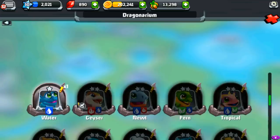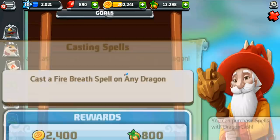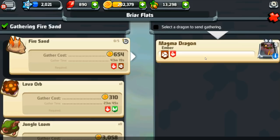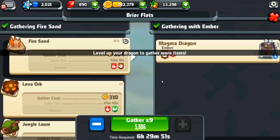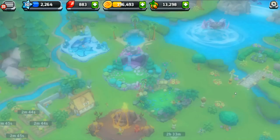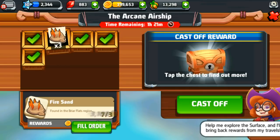We've completed that quest! Now the new goals want us to get a geyser dragon and cast a fire breath spell on any dragon. I almost forgot — we were feeding Ember so she could go on an expedition. We're going to spend a ton of money to rush the expedition just this once, which I normally don't recommend. Let's board the ship and fill the order on the fire sand.